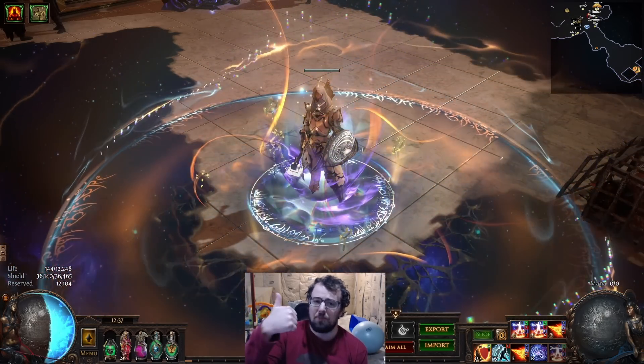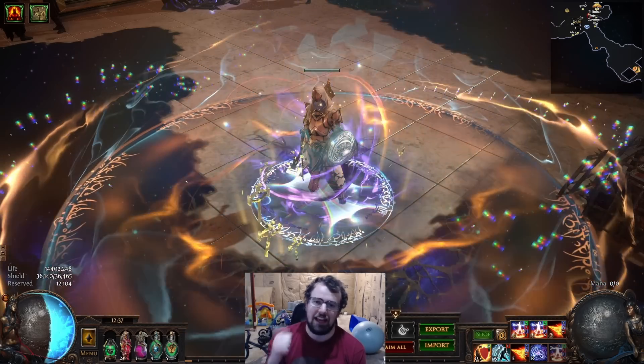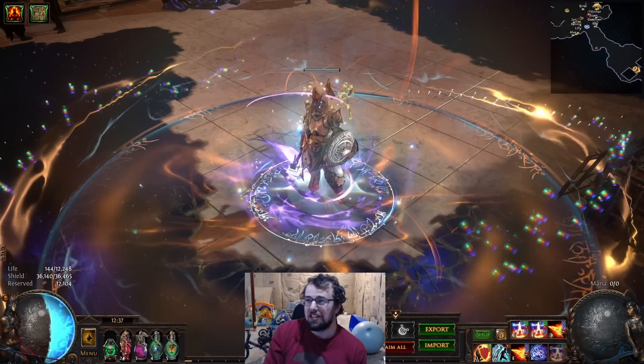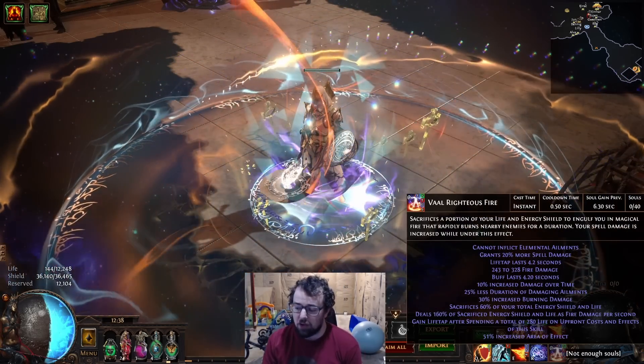Number one, people say: wow, you just got hit for 20,000 — you're about to die. You got hit for 21,000, what did that? I'm not getting hit for 21,000. Very few things in the game can hit for what would need to be like 80,000 elemental damage to hit my life pool for 20k. That is simply just how Vow Righteous Fire works.